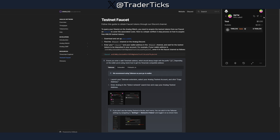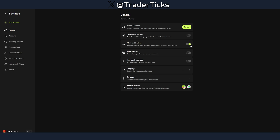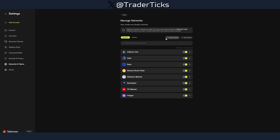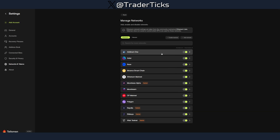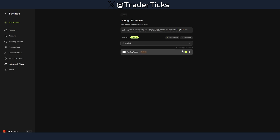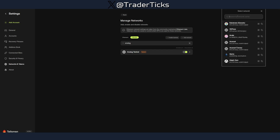I'll go over it quickly here because I don't think the official explanation is well made. Install the wallet first, then click to find the Analog testnet. The problem is you won't be able to find the Analog testnet right away in your wallet. Go into Settings, then Networks and Tokens, then Manage Networks. Once you install the wallet your testnets are not enabled, so you have to click to enable testnets, then go to Polkadot and look for Analog and turn it on.